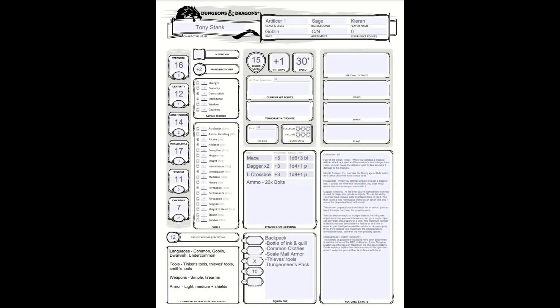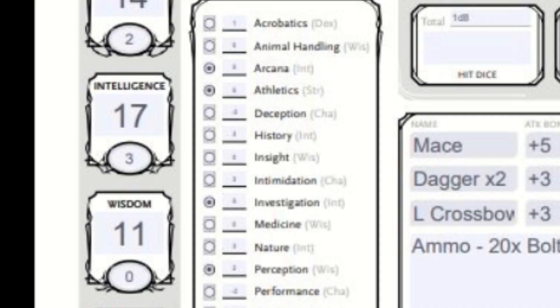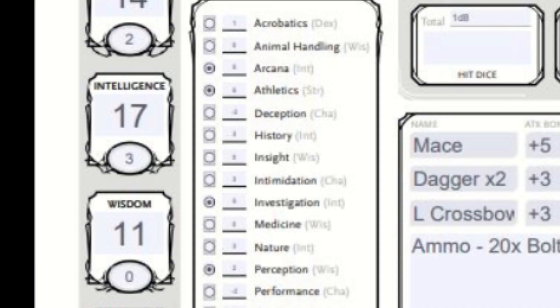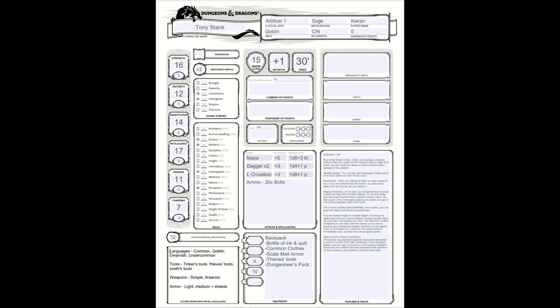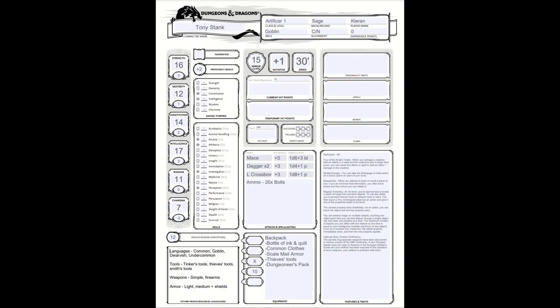Skipping over the basics — these are the guarantees. Everything here is what a level 1 Artificer gets: hit points, dice, proficiencies, and the like. For this build, I chose Arcana and Investigation for my skills, Smith's Tools for my extra tool proficiency, a dagger and mace for my simple weapons, and using the optional rule in Tasha's, I grabbed Firearm proficiencies, as nowhere do they make more sense than with this class. Even if we may not use them today, they're always useful to have.